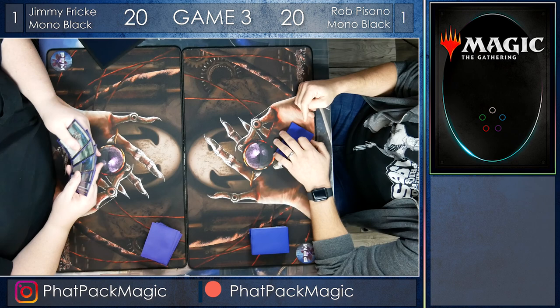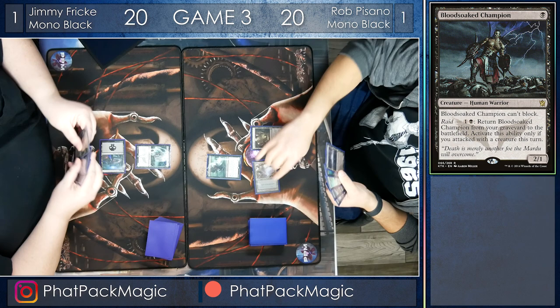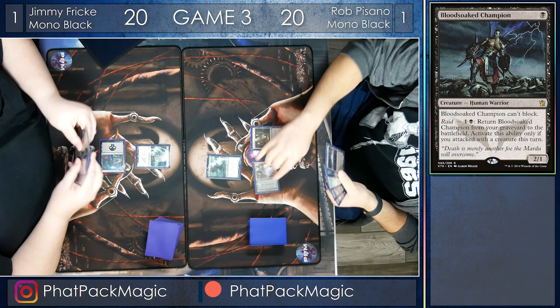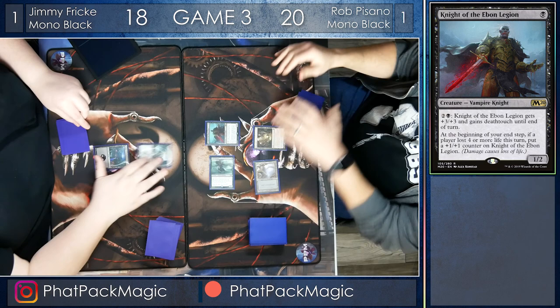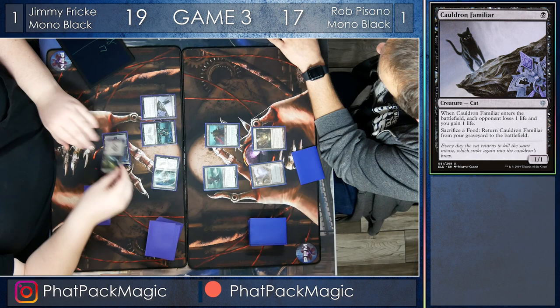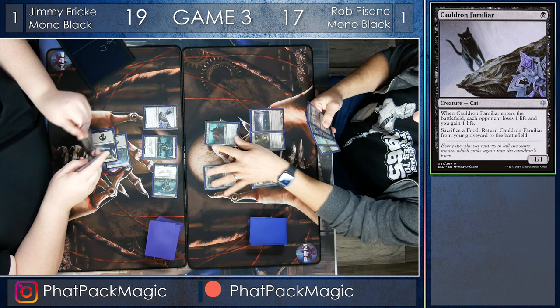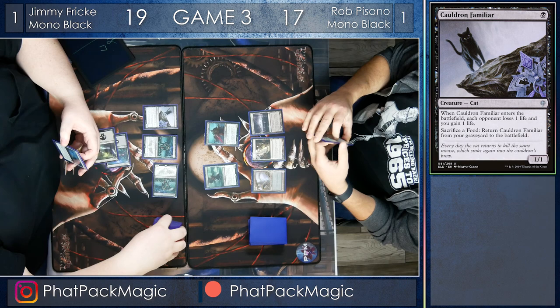His deck has the will and the merit to do so. Rob Pisano starts off with a Gutter Bones turn one, and Jimmy has his own Blood-Soaked Champion to follow it up with. Gutter Bones can block, but it doesn't look like it's going to be doing much of that as it crashes in for two, bringing Jimmy down to 18, and Rob playing a Knight of the Ebon Legion before passing the turn back. Jimmy cracks back with Blood-Soaked Champion, bringing Rob down to 18, and then a Cauldron Familiar draining him for one and gaining Jimmy one life. Rob takes his turn, plays out Urborg turning everything into a Swamp, and pumps out an Aether Sphere Harvester — that lifelink that didn't get to do much in the previous round.